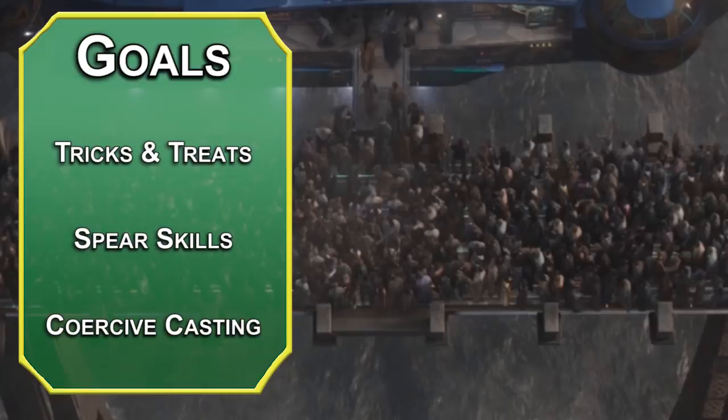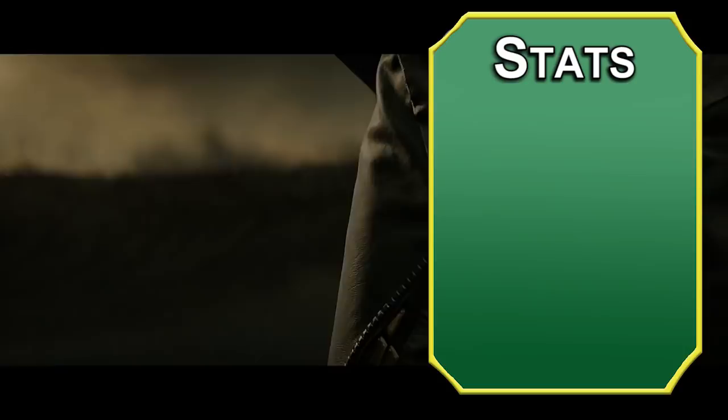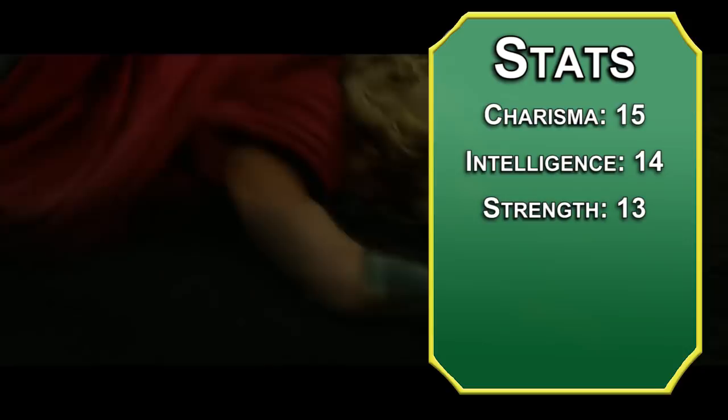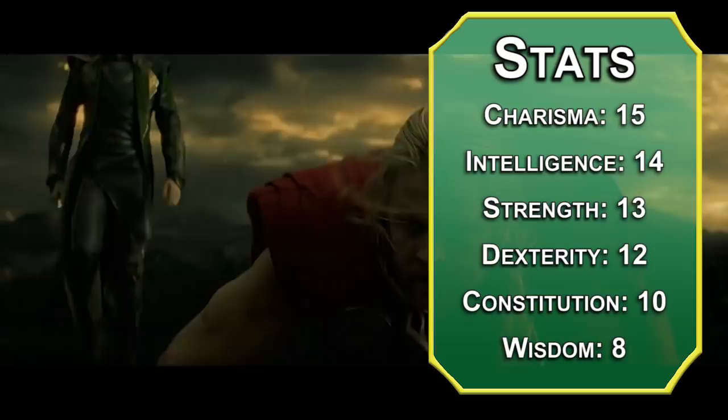We're using the standard point array from the Player's Handbook; roll stats if you want, just hit the multi-classing minimums and we're good. Start with Charisma — it's our casting modifier and lying's kind of your thing. Next, Intelligence; you have to be smart to be king, even if nobody will let you. Strength after that — Loki isn't a god, but he is a giant. Dexterity next for sleight of hand checks. Constitution is on the lower end; he doesn't particularly enjoy being hit. Finally, dump Wisdom — Loki lacks self-control and conviction, and signing up to work for Thanos without following through is a pretty sizable failure in insight.